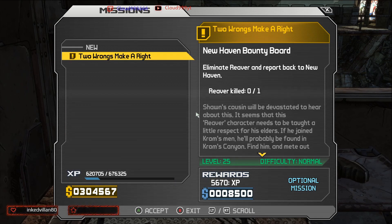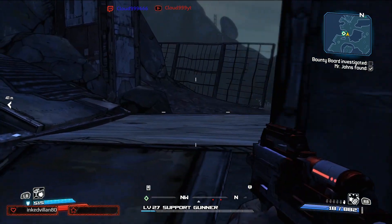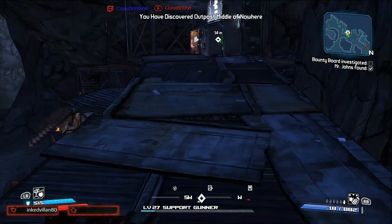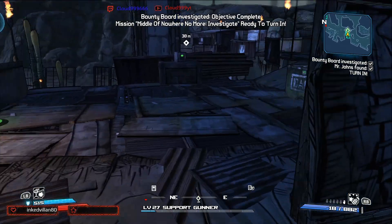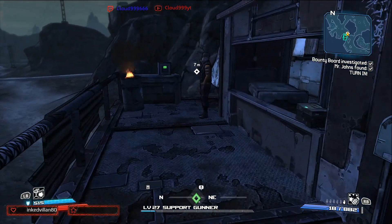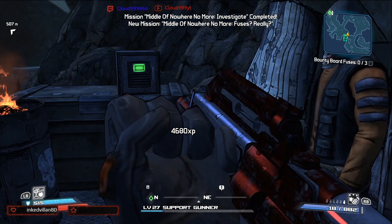And we get a new quest: Two Wrongs Make a Right — we have to go kill somebody named Reaver. Okay, we are over here at the Middle of Nowhere bounty board. Apparently I can't jump very well. We have to investigate the bounty board, right here. Now we just turn it in to that person over there. We get 4,680 experience, 3,794 cash, and a class mod. Then we have three fuses we have to find for the bounty board, so we'll go do that.